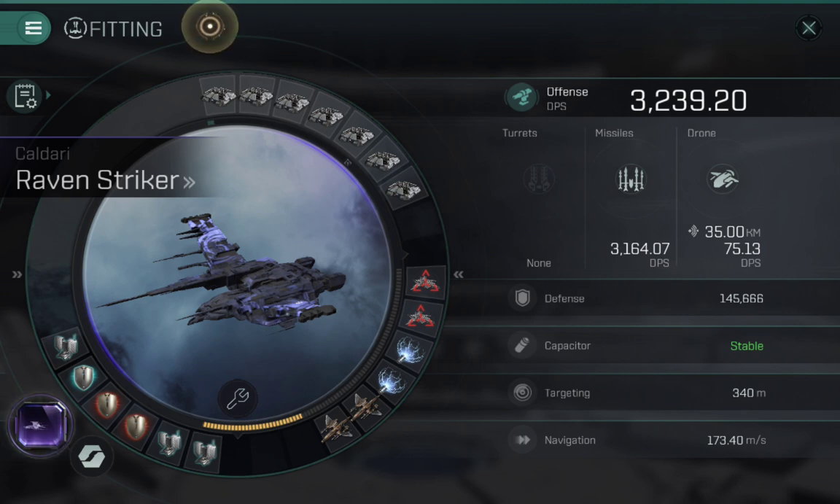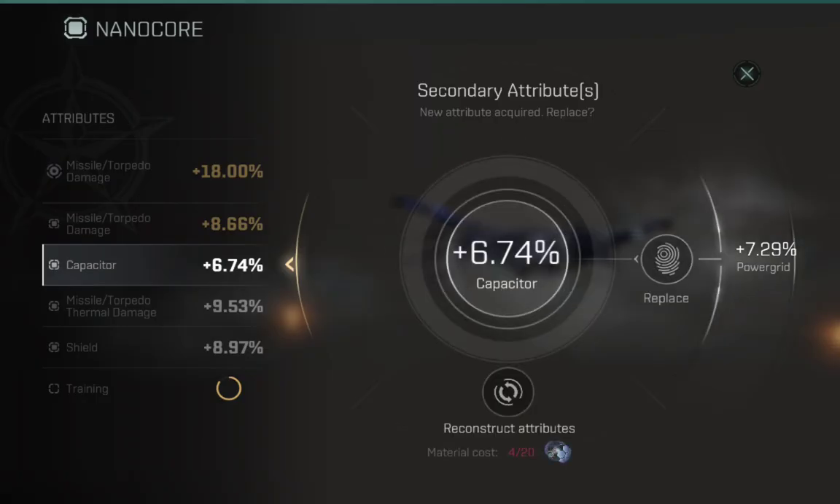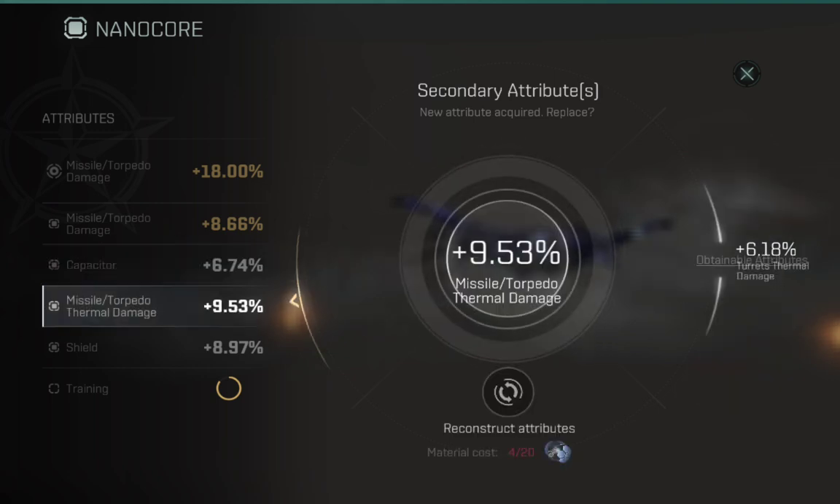I'll show you where I am in terms of upgrading my nano core — this is a Thermodynamic which I got early on and have gradually been working on. I've got missile torpedo damage at 18%, missile torpedo damage again at 8.66% — the first is the automatic bonus, the second is one I've rerolled until I got something decent. Capacitor is at the low end; I could probably push that up by another 3-4%. Missile torpedo thermal damage is 9.53%, which is at the top end but not in the yellow bracket. Shield is an extra roughly 9%.